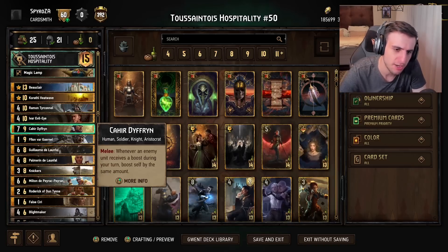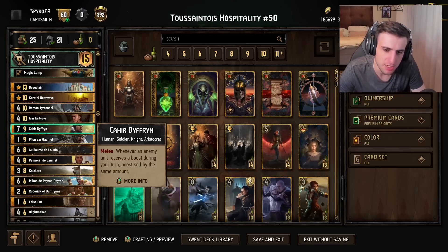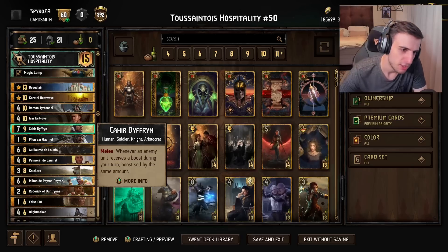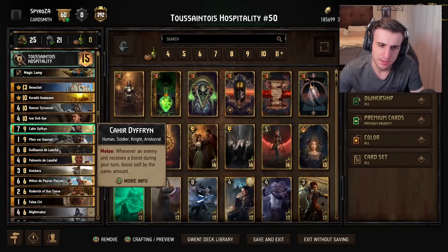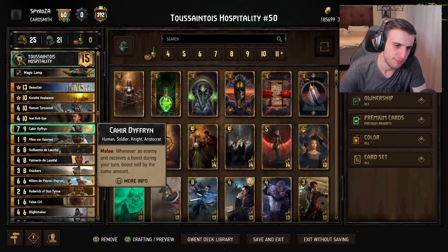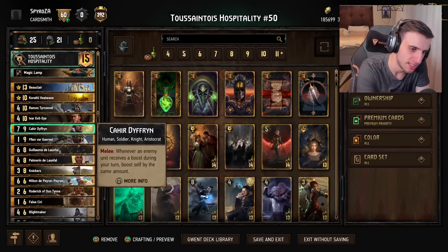Then we play Kahir, which is a little bit reworked now. It no longer gets unconditional boost every time an enemy unit gets boosted, but only when an enemy unit gets boosted during your turn. To make up for it, it's now seven power, so it's a little harder to kill at first. It has synergy with your leader ability, with Buhrt, and with so many different things in this deck that it very easily plays for 40-plus points. If your opponent doesn't have a tall punish, it's just a 40-to-50 point card, which is nuts.